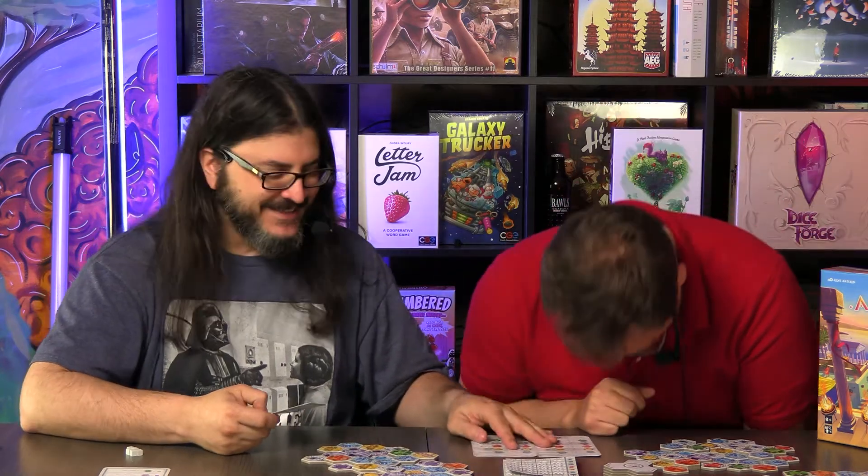Depending on how many stars you have, those will be multipliers for how many points you get for each district that meets the criteria. One blue star, five blue tiles — five points. The purple ones have two stars on each one, so if you've got four of them lined up accordingly, that'd be 24 points.